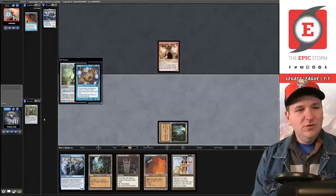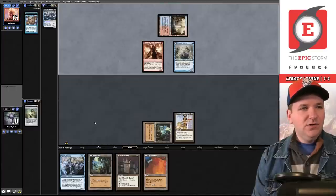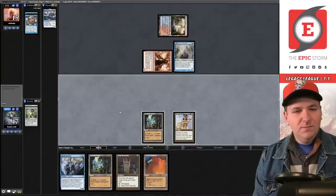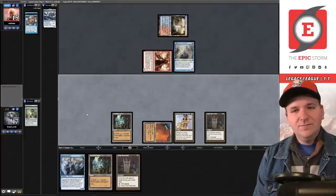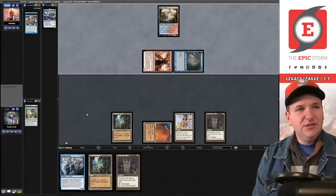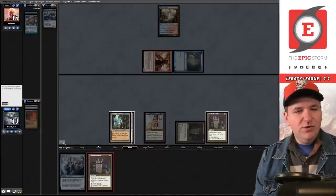We'll take two damage, down to 18. Chalice of the Void for one. Daze — they put another card back on top; they still have three in hand, one of which is Steam Vents. Play out the Diamond and pass. Delver — they have two in hand. Another Lion's Eye Diamond off the top. Another Grim Monolith — four, five, six, nine — we lose to a Daze if we go all in right now. I think we're supposed to be more disciplined. Pass the turn. Delver flips to a Brainstorm — that's scary. Swings for four, we fall to 13.